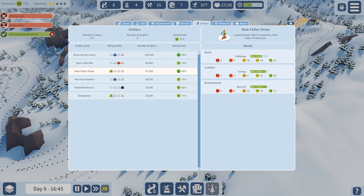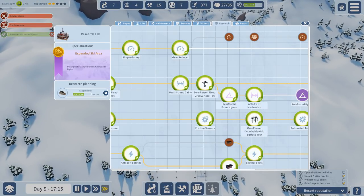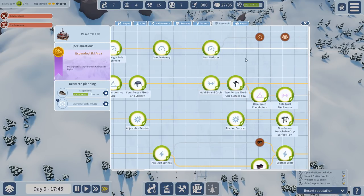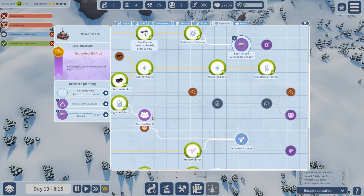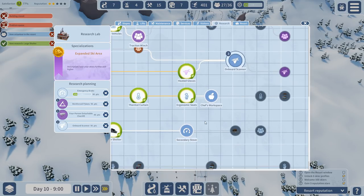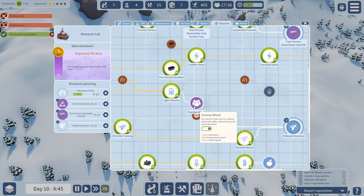I just need to open the skier screen. I'm going to select the profile. Is the research still running? We need to click the next research. Let's go to emergency break, gear reducer — we researched that. Reinforce pylons. I still haven't got that four-person one. Onboard scanner — this is definitely what we need. Secondary stove: minus 1.5 hours delivery time. Movement speed — work speed is better. Optimize vehicles — that makes sense to help people quicker.